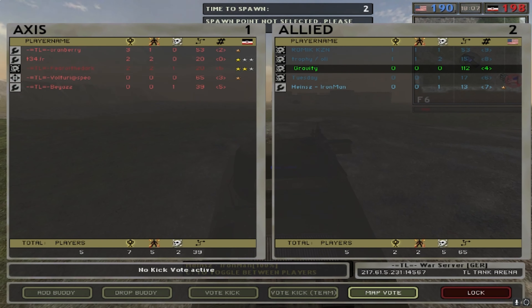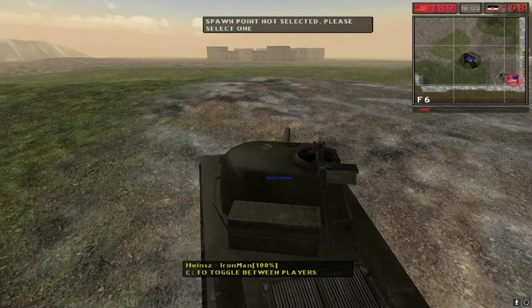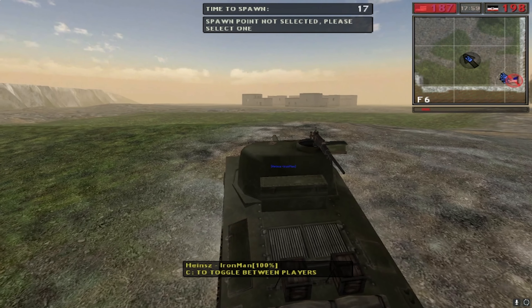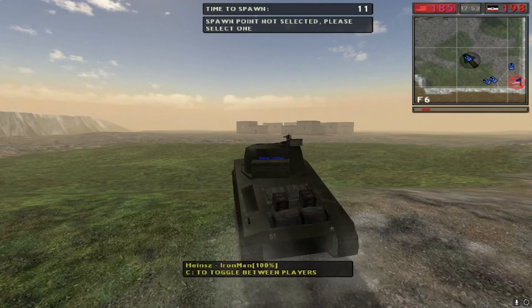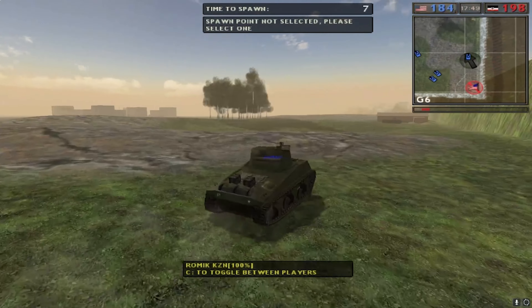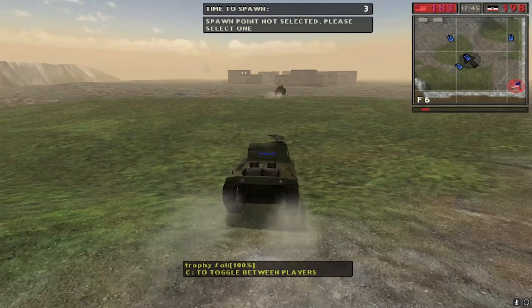And we are off. We've got Tuesday in one of the M10s, Heinz, Iron Man, and Ollie. Heinz and KZN are rolling the T-34s — two M10s, two T-34s on the map right now. HTRT going to push the single flag in the center, going to control the bleed for the map.